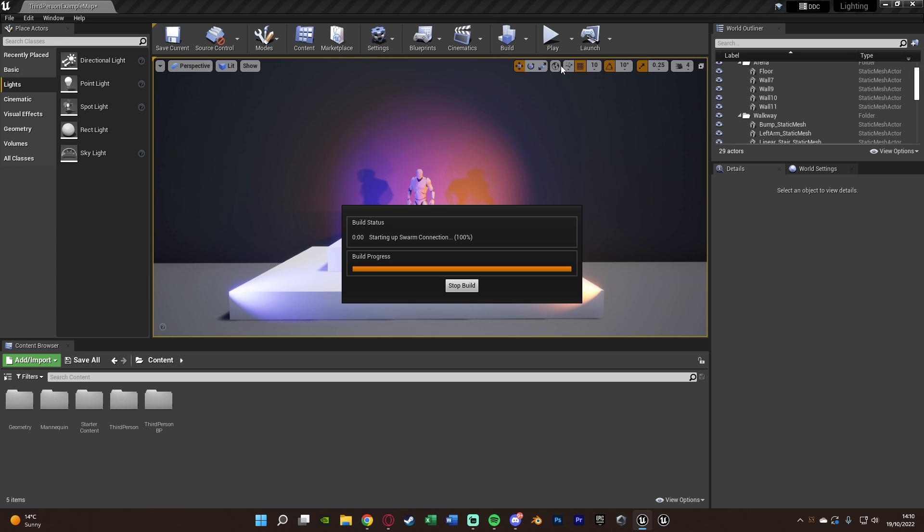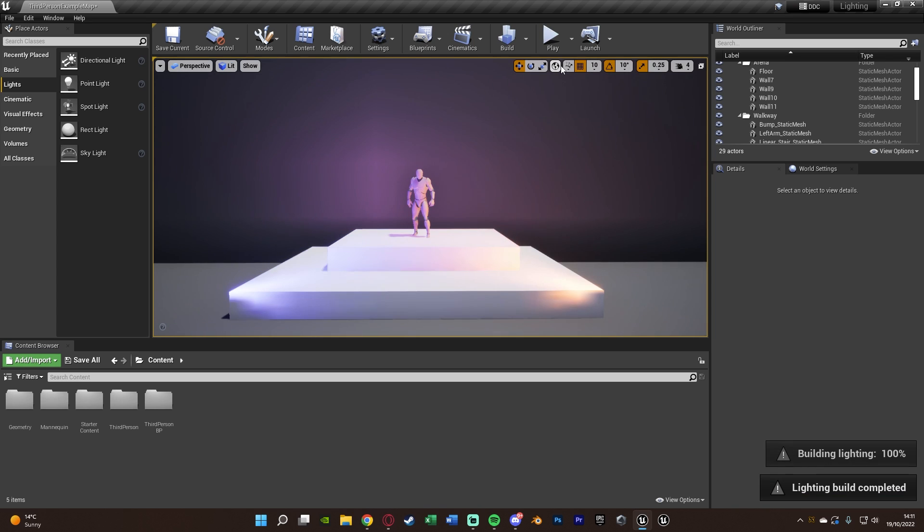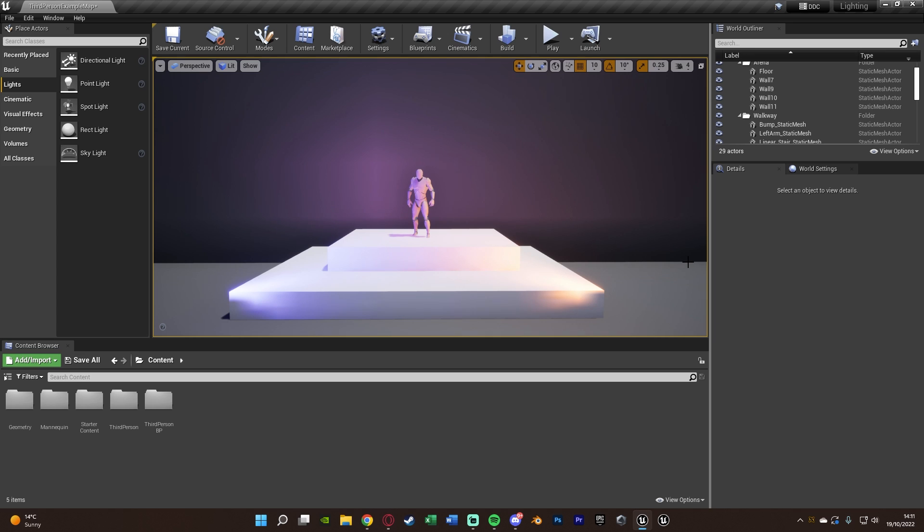What this is also going to do is — if you see the text 'Preview' anywhere about in your level — this will also remove that, because that just means you're using preview lighting and you need to build your lighting to change it. My lighting build is now finished, the lighting looks different, and we no longer have that error message up here. It now looks proper, how it should look in a finished game.